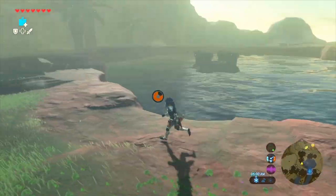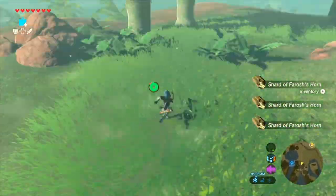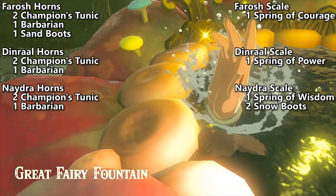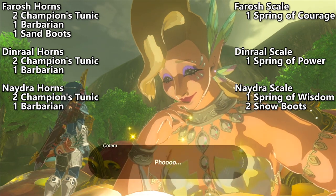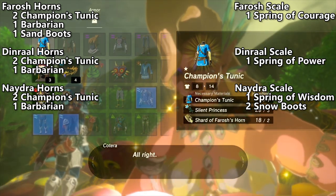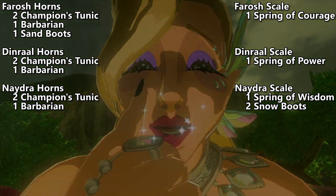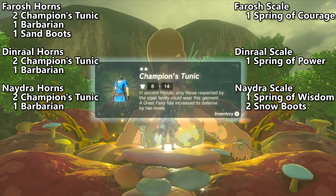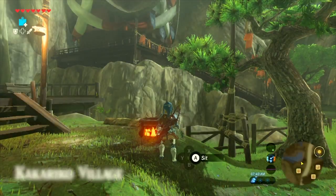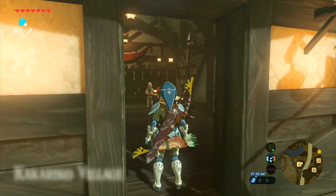Once you have finally farmed Farosh enough times, go ahead and run forward and collect all the goodies. Usually there's a whole bunch on the right and a whole bunch on the left, so just run around and collect all that stuff, and you should get tons and tons of horns. It's up to you to decide which armor pieces you want to upgrade using your dragon parts - horns is what you need for most of the things. The Champion's Tunic is probably overall the most worthwhile. You do need scales to upgrade the Snow Boots as well as access the Shrines of Wisdom, Power, and Courage. For Naydra scales you need a couple extra, but the other ones you just need one of each.